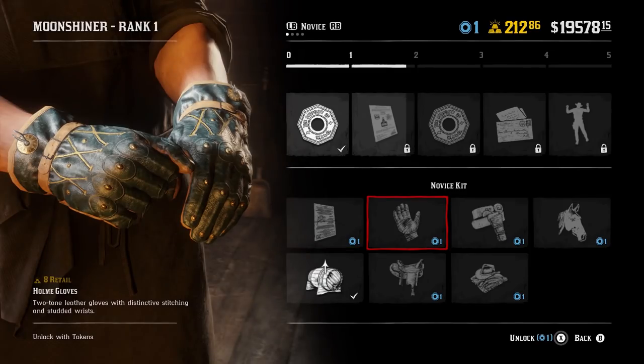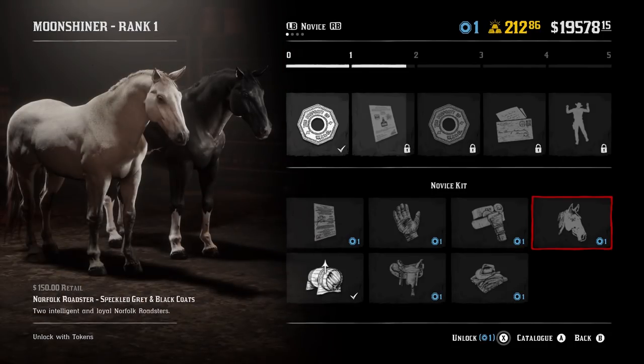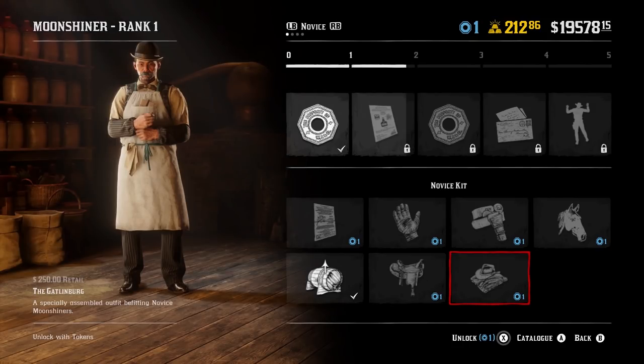You can also unlock the Bowl Dance by getting unlock tokens, a Toxic Moonshine pamphlet, the Home Gloves which look very nice, the Leaven's Gumbel, and a new horse — the Norfolk Roadster — available in Speckled Gray and Black coats. You can buy it at the stable as soon as you unlock it with tokens, but I'd wait until rank 20. You then get a Bar Expansion for your shack, a new saddle type, and a different outfit that looks very nice.